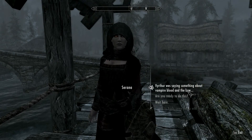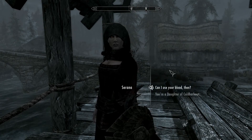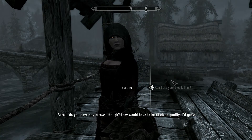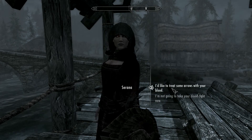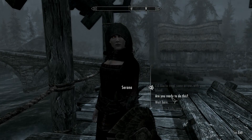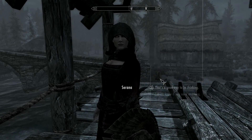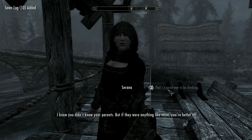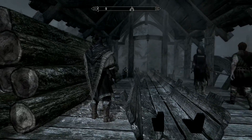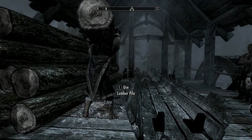Serana was saying something about vampire blood and the bow. That's the last bit of the prophecy — the blood of a daughter of Cold Harbor can corrupt the bow. Can I use your blood then? Sure. Do you have any arrows though? They would have to be of elven quality. I think you'll need to find some arrows first — only elven ones will work. I don't think you can ever be ready. I'm doing my best to not think of him as my father anymore. I know you didn't know your parents, but if they were anything like mine, you're better off. But I have some logs to chop down — it's not easy being a homeowner.